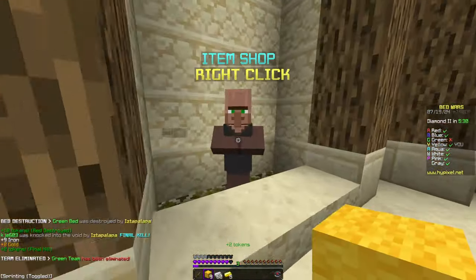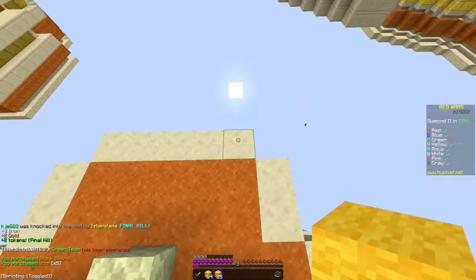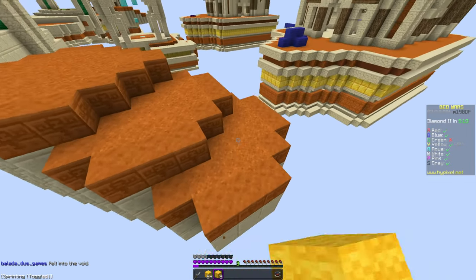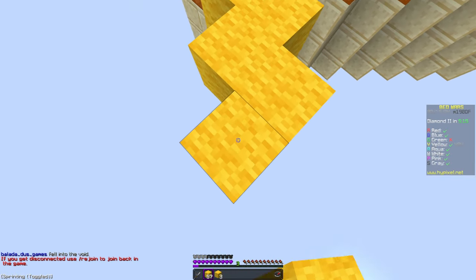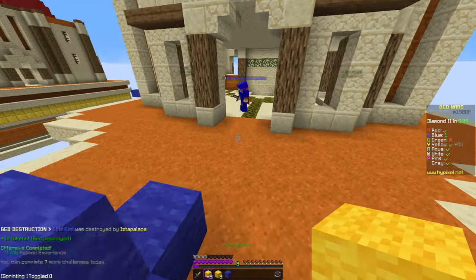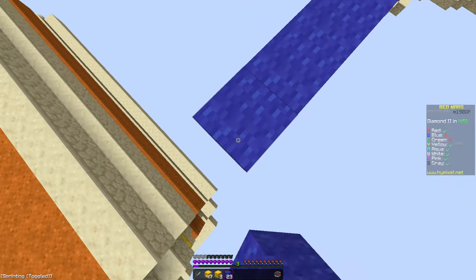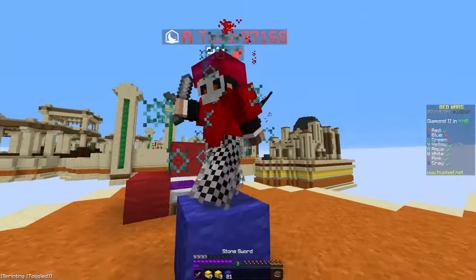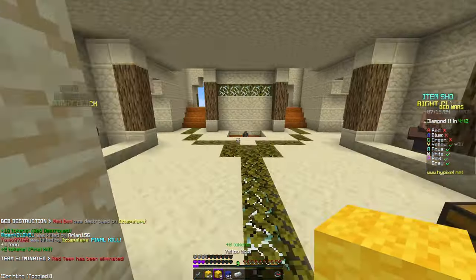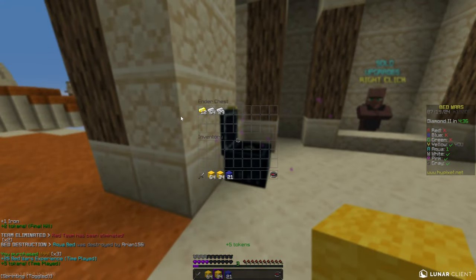Just like I said before, I usually prefer to break the bed before I kill my opponents. All right so we can get blue here. Oh, he lagged back - that's unfortunate. Okay, there we go - he almost got us, that was close. Aqua bed has been eliminated by white.